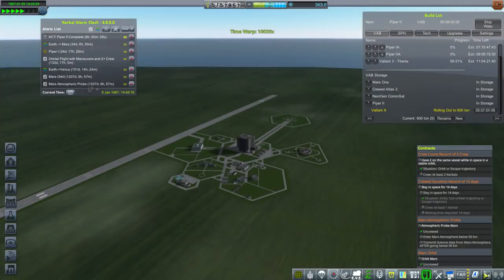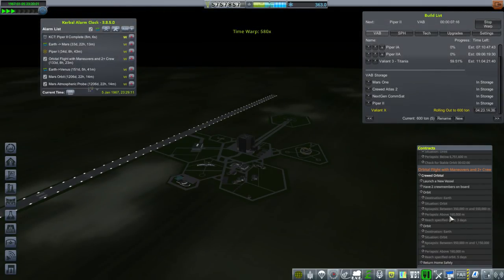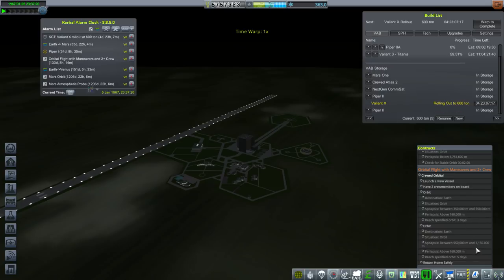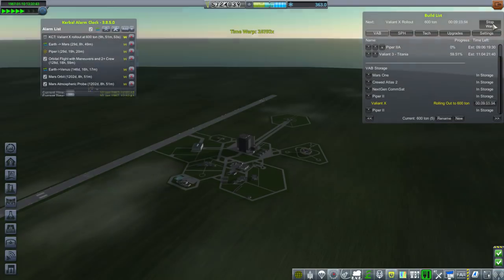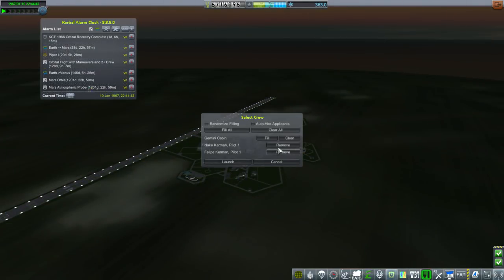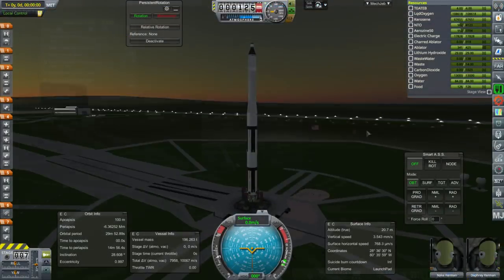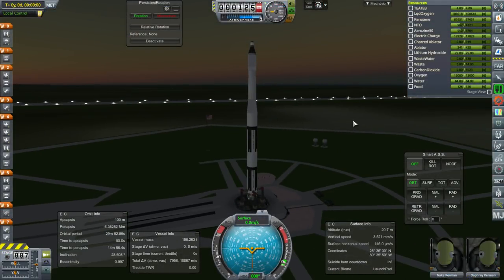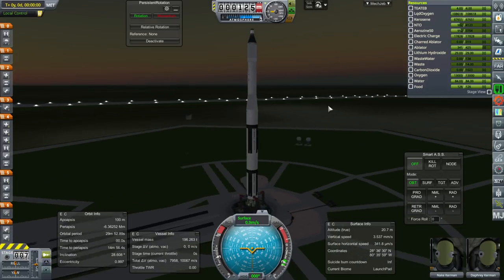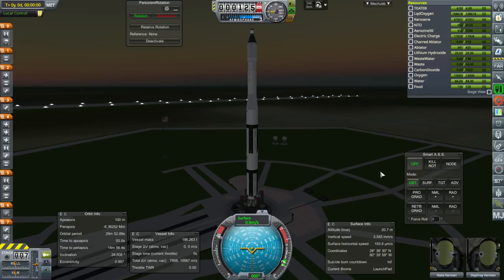Let's review our requirements for the contract: it doesn't have any inclination requirement, the periapsis just has to be above 160,000, and then apoapsis around 400,000. We have to increase the apoapsis to 1,000 kilometers — so 400km and then 1,000km. It looks like we'll have to handle the Mars missions before we launch a second attempt at this. Let's assign Dafrey and Naki as crew.